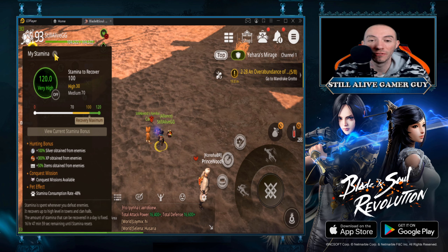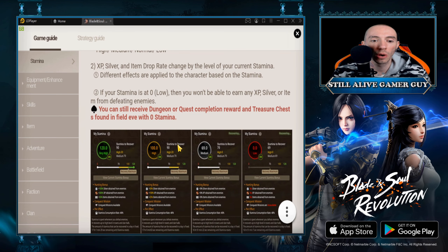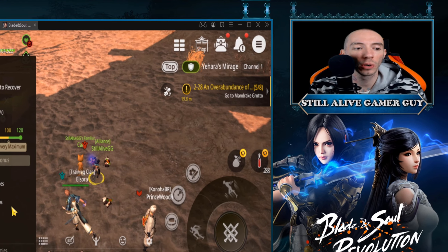If you want to go into more depth and see the actual different changes in the game, you can just click the question mark right here and it will show up so you can read through it. But the key thing you want to use your stamina for is conquest missions only.